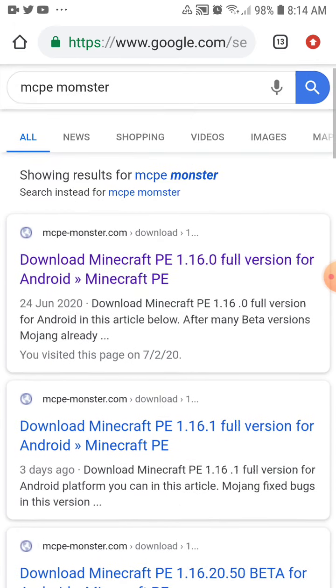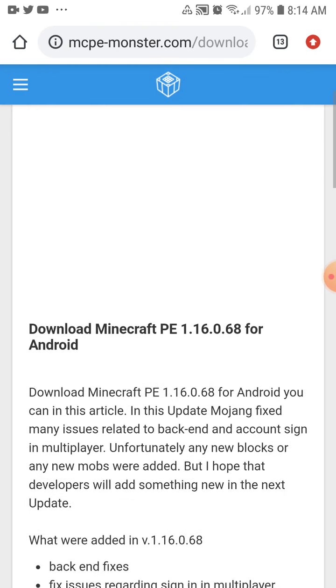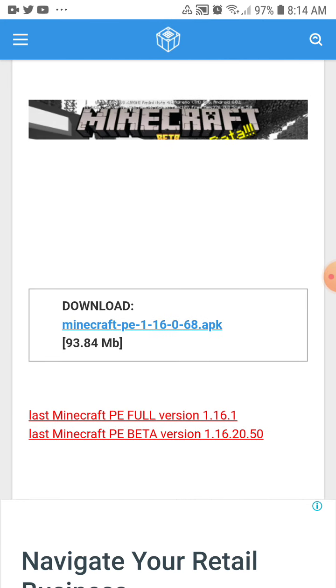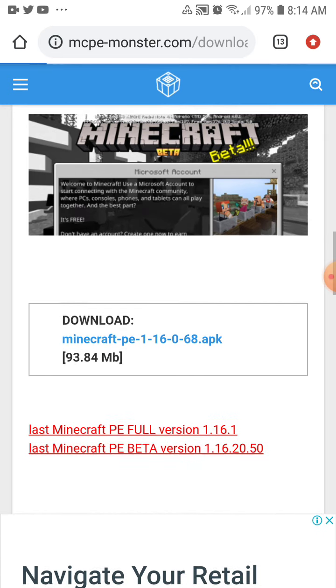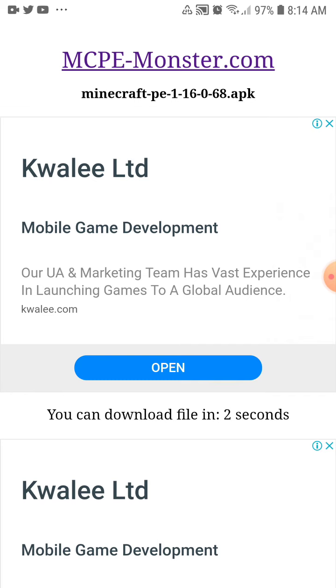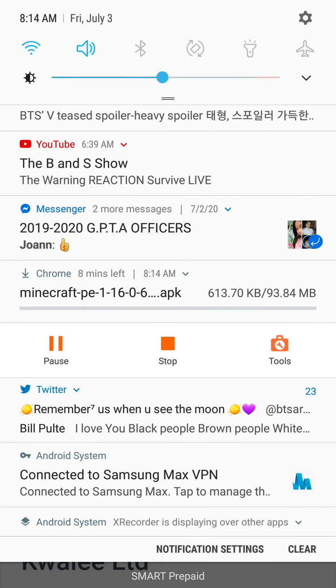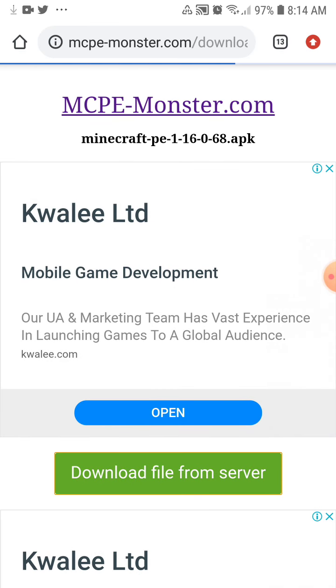Right now I'm using 1.16.0.68. As you guys saw, you can choose whatever version you want. Scroll down, you'll see this — download it. It's loading. There we go — you gotta wait for that. It's downloading and it's gonna take a few minutes or so. I don't know if it's gonna be fast for you guys.